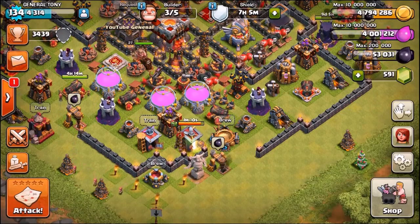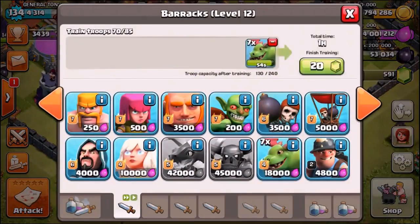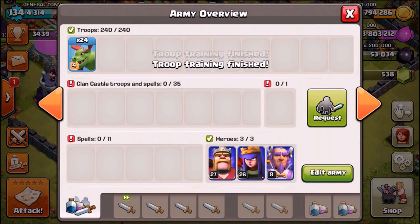I can feel it — it's going to be those wall breakers. So we're going to gem ourselves the rest of the baby dragons and take the first troop into Sherbet Towers. We now have an all baby dragon army ready — they are completely maxed out level 4 baby dragons, 24 of them locked and loaded.